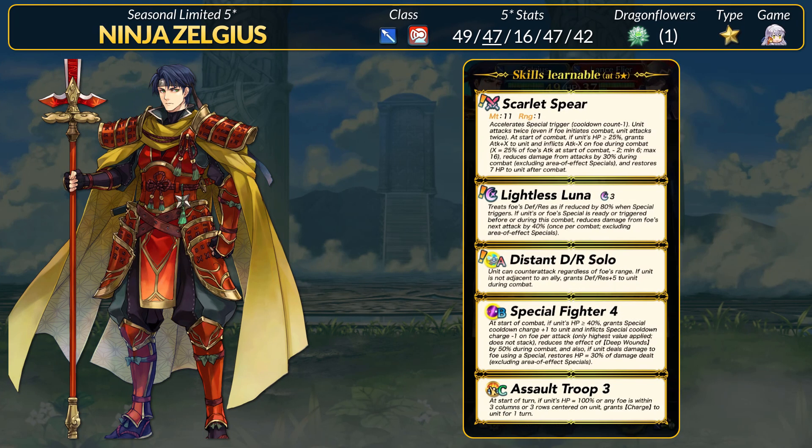Our next unit is Ninja Zelgius — his first alt, and he finally gets his red armor back. Seems like he's tired of losing to guys with headbands, so he got one for himself. Unfortunately, red armor Zelgius lost his sword and speed. Ninja Zelgius is a lance armor with 49 HP, 47 attack, 16 speed, 47 defense, and 42 res. He is slow as heck, but he has an attack super boon, and that is one of the highest attack stats in the game. Same goes for HP and defense, and 42 res is perfectly good as well.